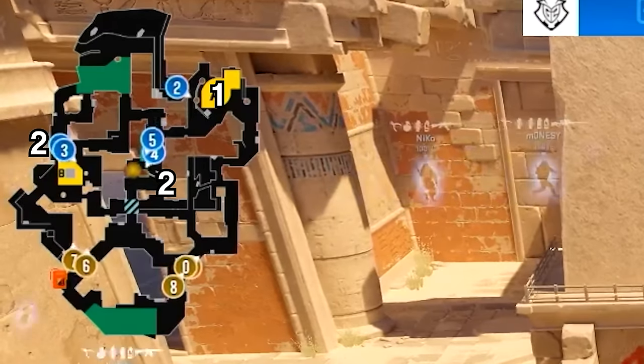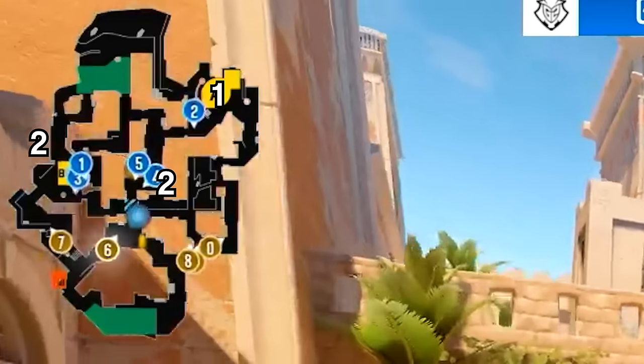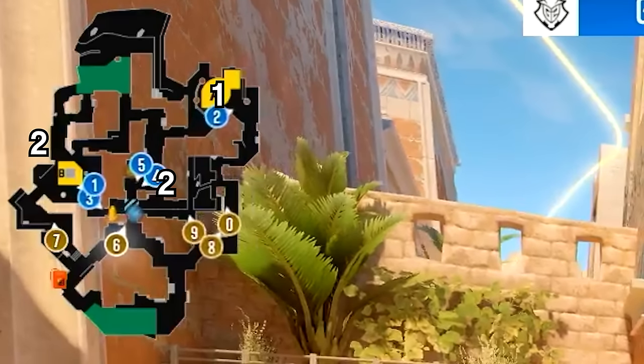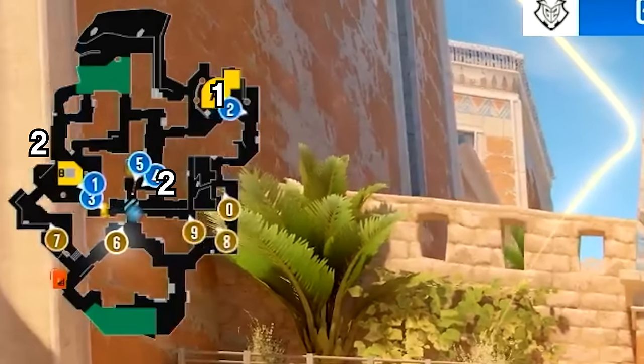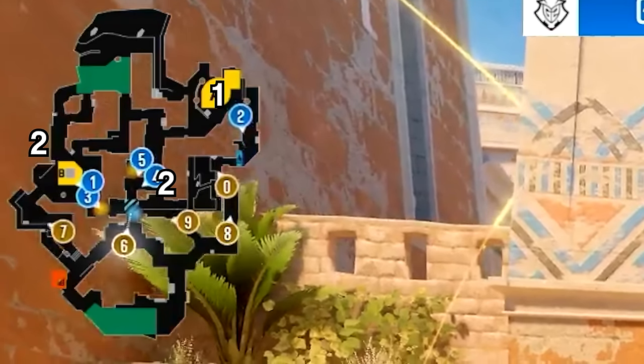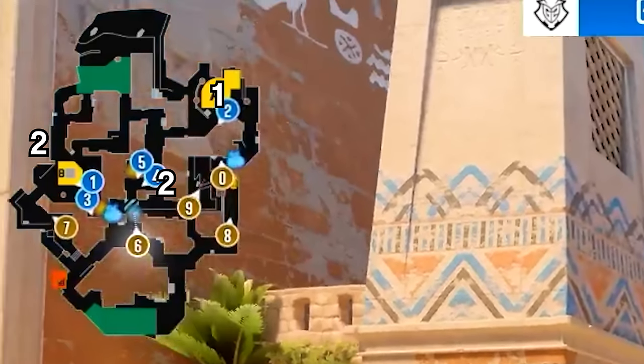G2 are going for the 1-2-2 setup with now two players in middle. This is done to set up a play in middle, since from the rounds we've seen so far, mid has been crucial for Complexity. So having two players to take away this from Complexity will be important. The rest of the setup is normal: two players on B holding water and main, and one solo on A just anchoring down the site.